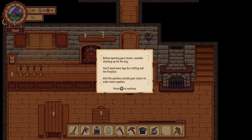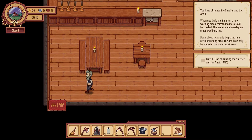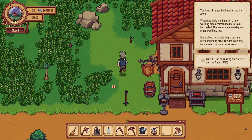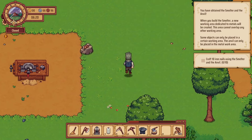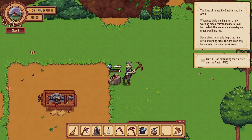Before opening your tavern, consider stocking up on the day. You'll need logs for crafting the fireplace — visit the post park outside your tavern to order more supplies. We're doing all right at the moment. I just want to set up this smelter. Those resources respawn again every day, as I say. There's all mine there.